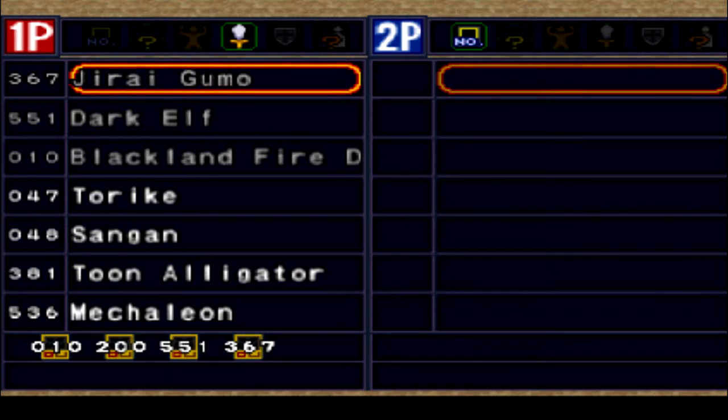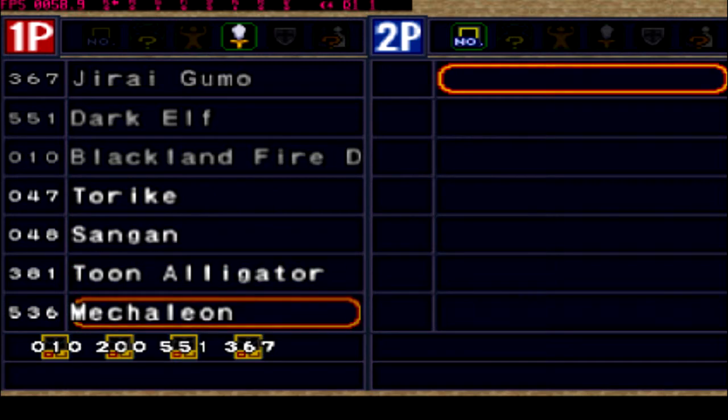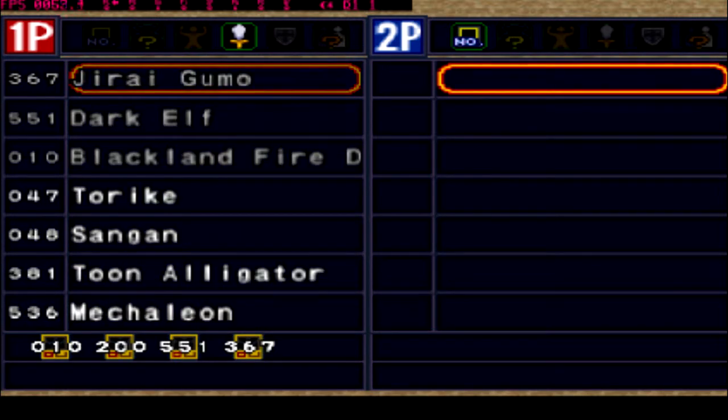You press X to select your card and that transfers over. You don't need to do anything on the right personally. You could have two controllers or swap the controllers out. I got Blackland, I got Juraigumu — I think that's it. More recordings coming up. That's pretty much what you do from here on out.